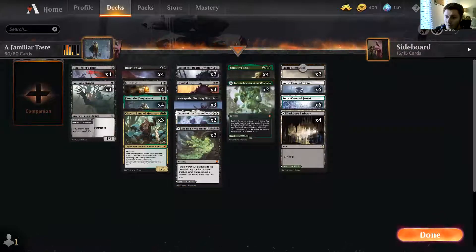The land base is a little low — we're only running 18-ish lands. But we're also running two Turntimber and two Agadeem, so it balances out.